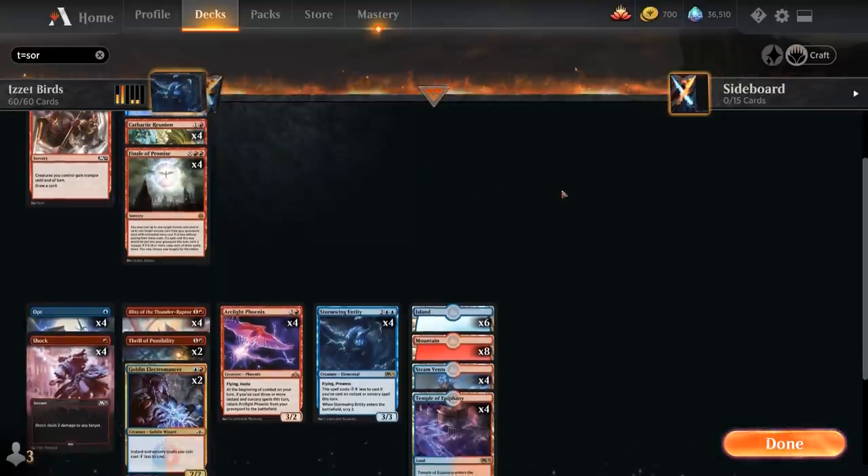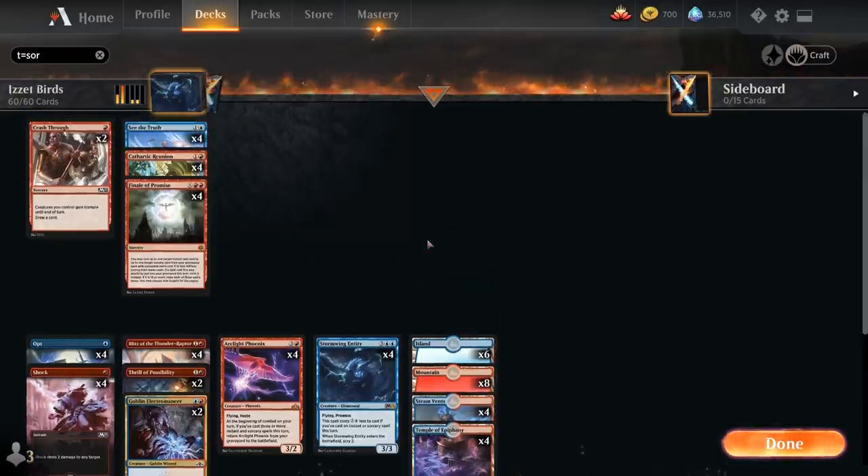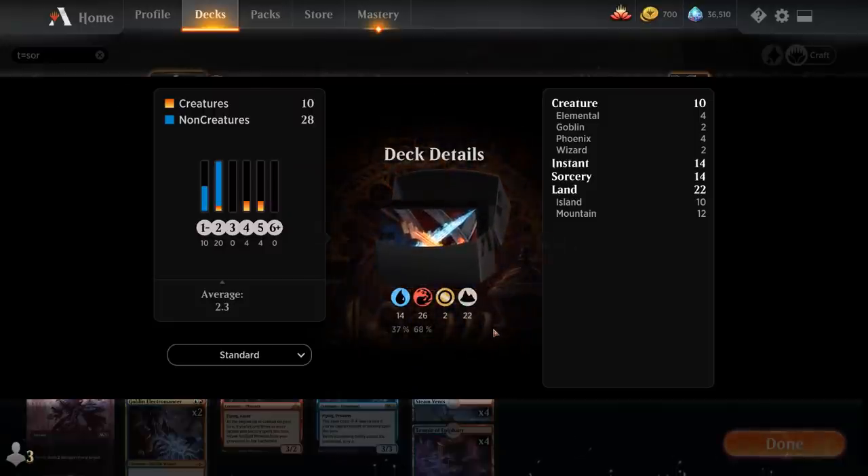The mana base is pretty straightforward: 6 Islands, 8 Mountains, 4 Steam Vents, and 4 Temple of Epiphany. So that's our deck — now let's jump into some games and see how it does.